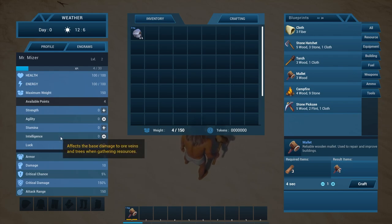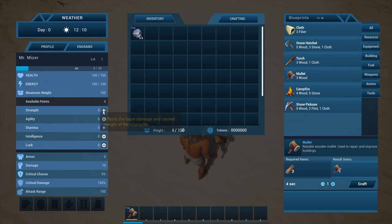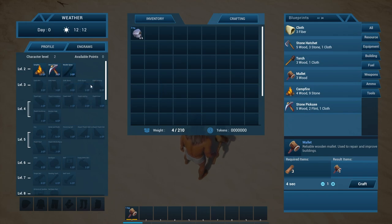Intelligence affects base damage to ore veins. Vines is spelled differently. And then luck is chance of critical damage. I think strength and agility are the most important. I'm going to put two in each of these and wait to make anything else, although a spear would probably be nice.